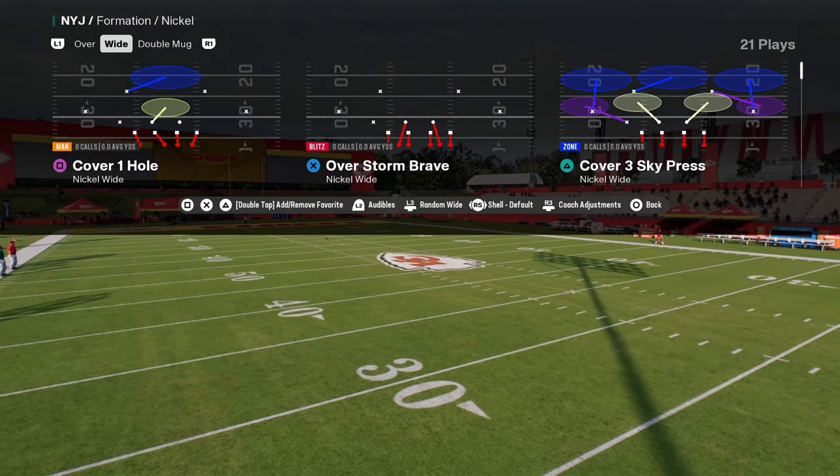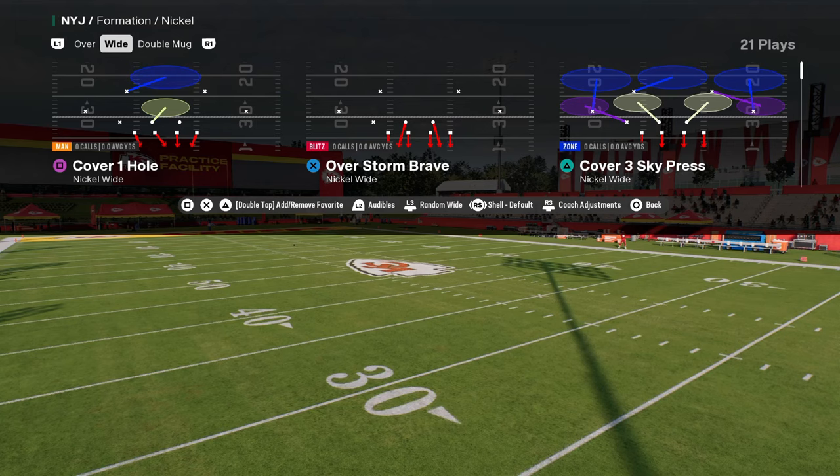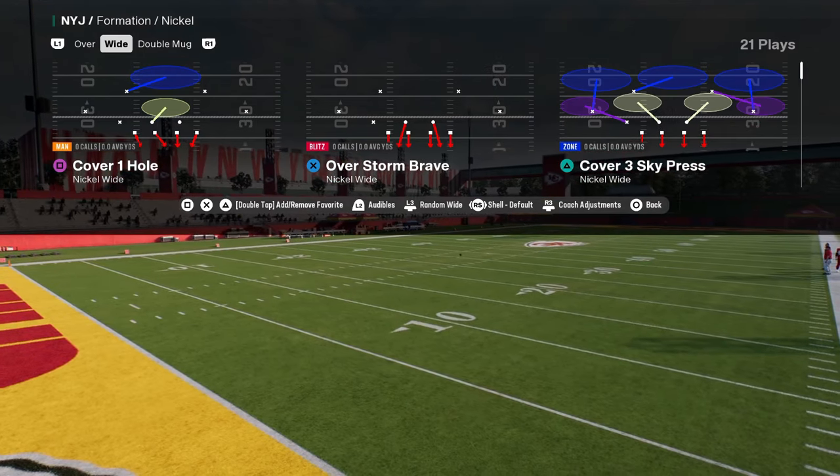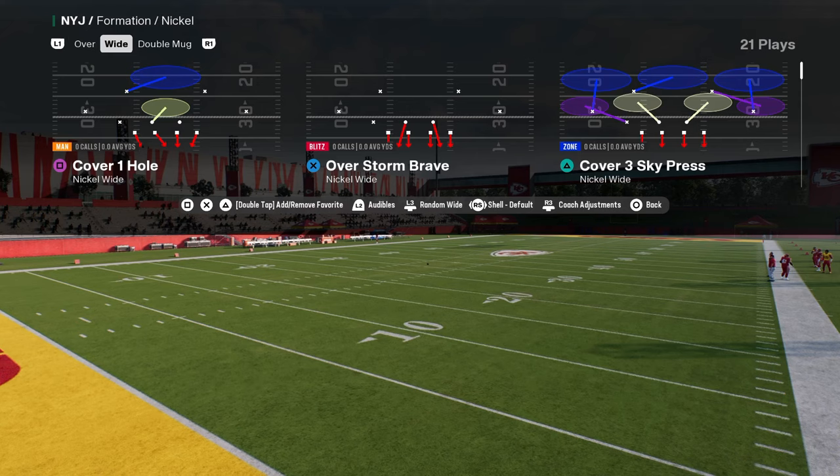The nickel wide in the New York Jets playbook very well might be better than the double mug defense. It's the same basic concept, but a little bit different and a little bit better in terms of overall pressure.